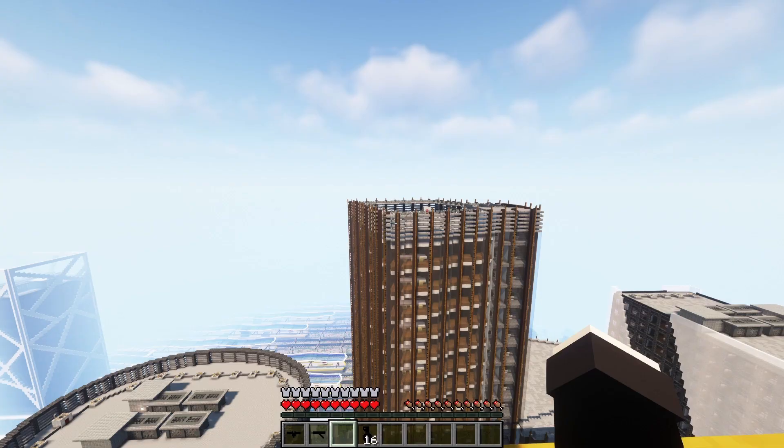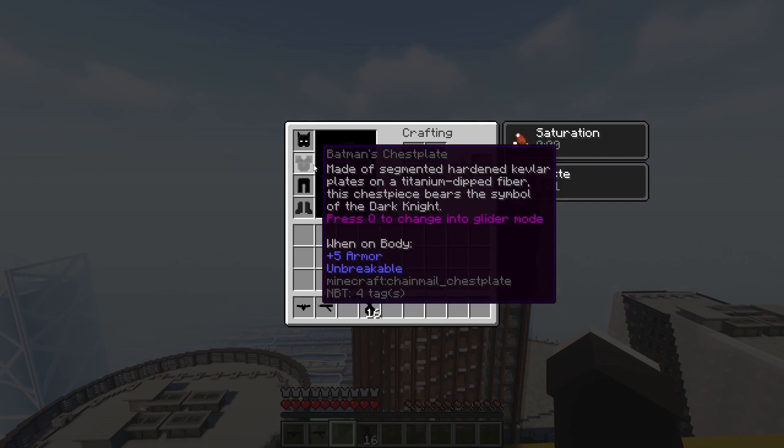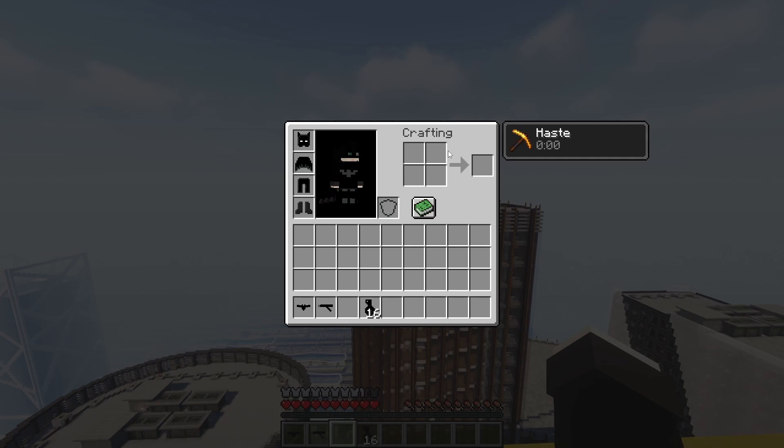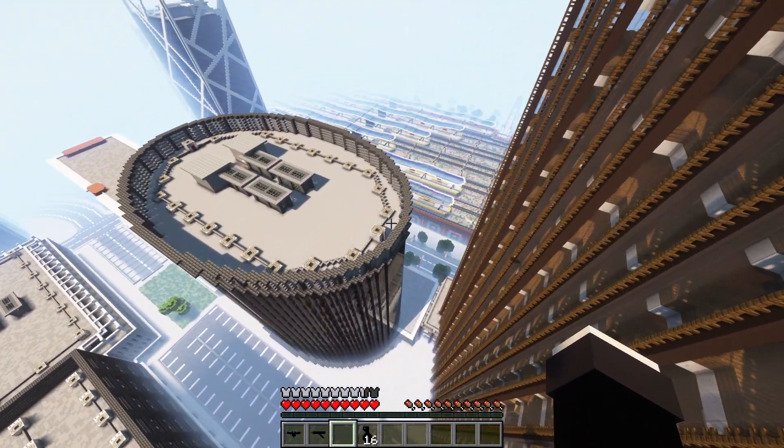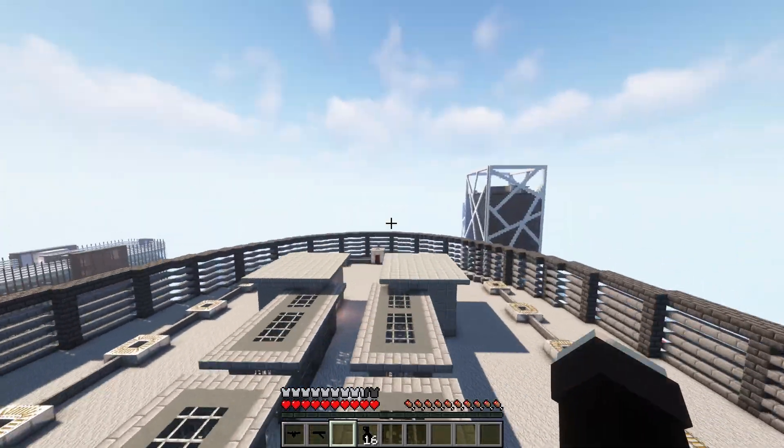Batman's last ability comes in the form of his glider. Simply press Q on your chestplate in your inventory to change into glider mode. This works just like a normal Elytra, except it will be unbreakable, allowing you to traverse any city or world with ease.